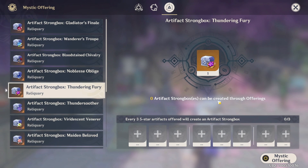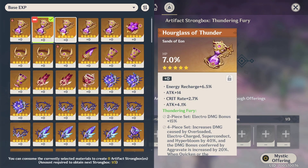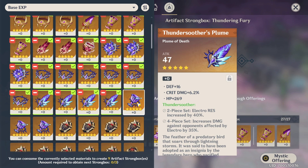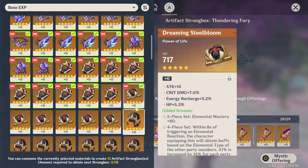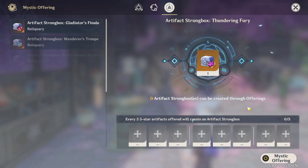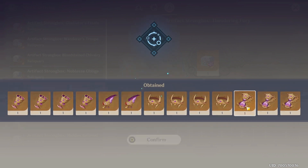We got one very, very good one, and it was the first one that we clicked on. I'm not expecting much from the next 39 artifacts, but let's see — we might still get a very good goblet or maybe a circlet. I want maybe a good flower or a feather that's going to be nice on my Yae Miko. Let's go — double crit plus attack and elemental mastery.